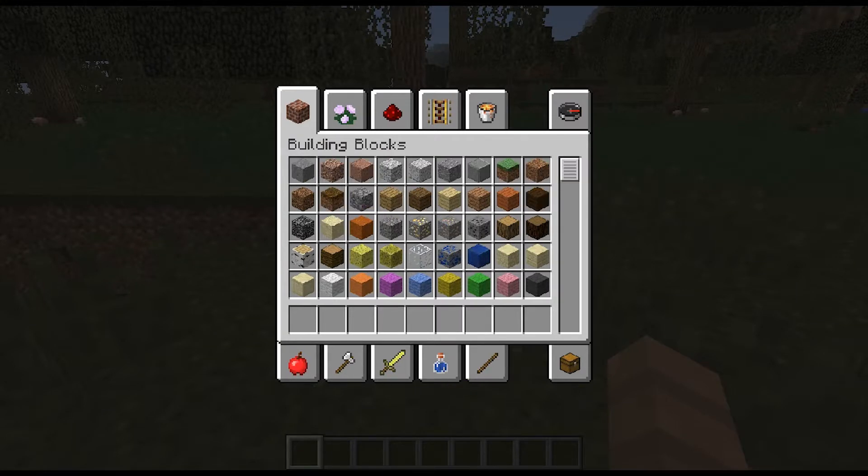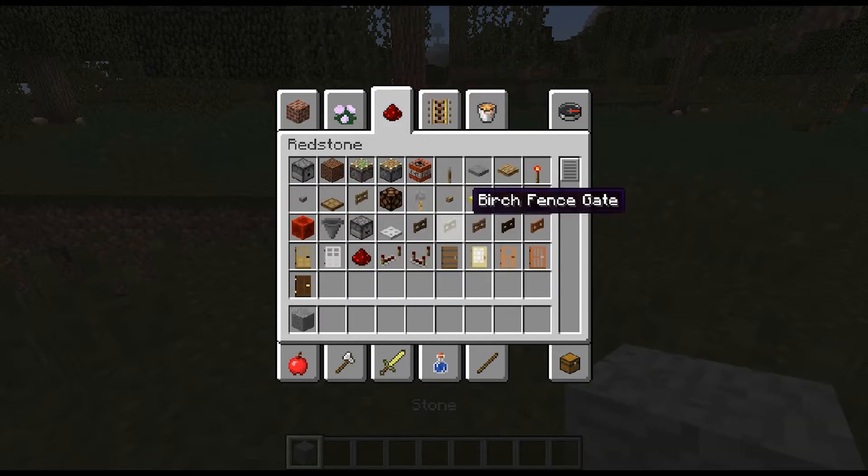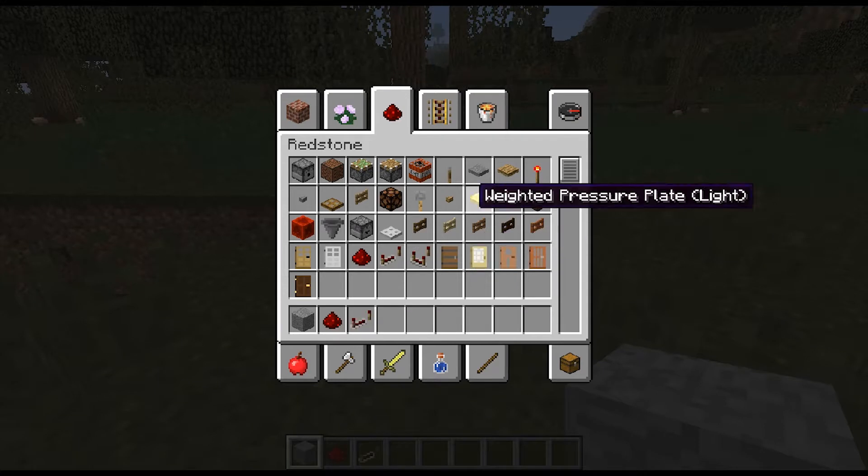What you're going to need is just a block — stone works fine, it's really basic. Next you want to get some redstone, a redstone repeater, a redstone torch, TNT, and a dispenser.